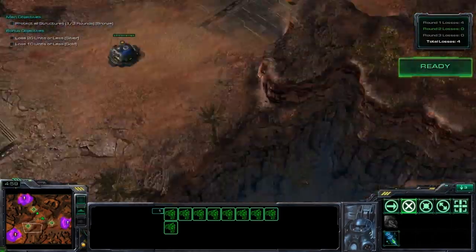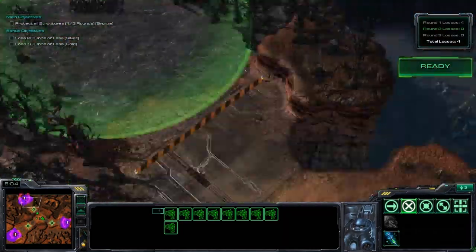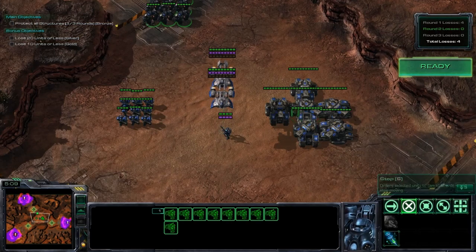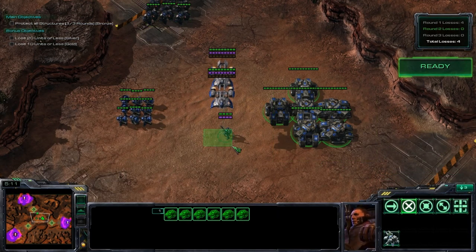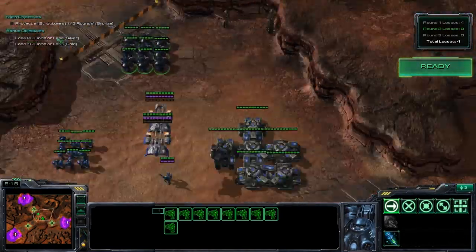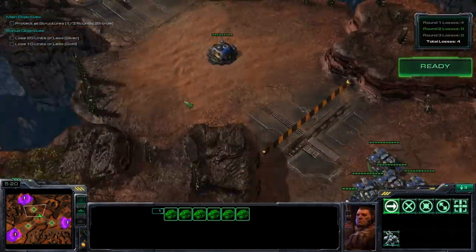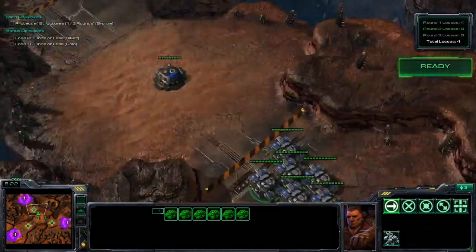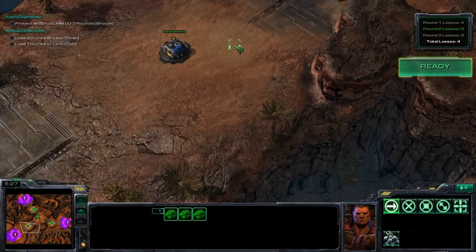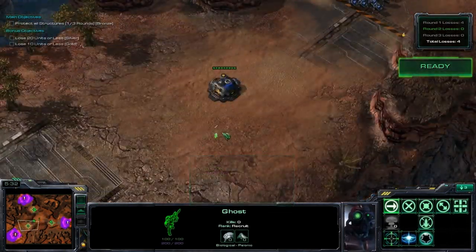Achievements don't matter that much — this is more for the knowledge of what counters what. So there are Roaches up there, an Ultralisk down there, and a bunch of Hydralisks down there. You've got two Medivacs, nine Marines, nine Marauders, six tanks, and a Ghost. You're going to want to send the Marauders down to the Ultralisk and the tanks up to the Roaches. There are only nine Roaches, so send three tanks to the Roaches, three tanks to the Hydralisks, all Marines to the Hydralisks, and the Ghost and Medivacs to the Hydralisks too.